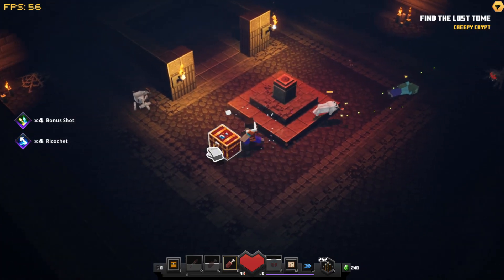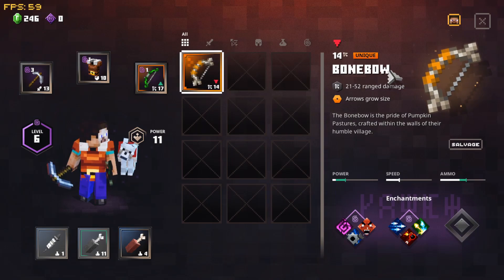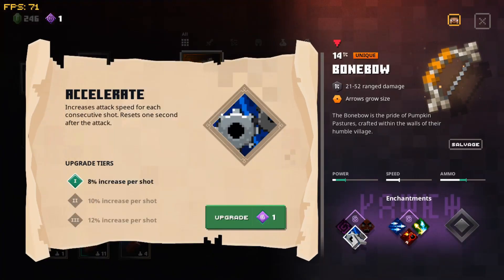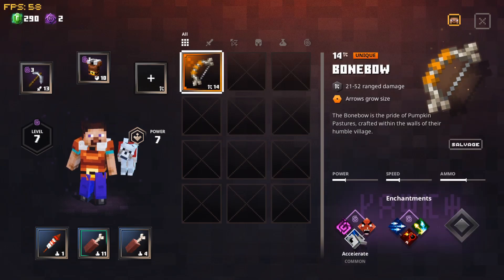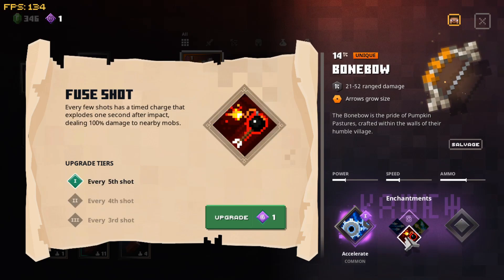Those were just enemies from outside. We got a Bone Bow - another unique bow! Arrows grow in size for more damage. It has two enchantments: Accelerate and Rapid Fire. Accelerate is actually super strong. We could get Rapid Fire or Bonus Shot. We're gonna sell it for the channel points - trust me. Actually wait, the Bone Bow with Accelerate would do wonders; let's do every fifth shot for the bomb.